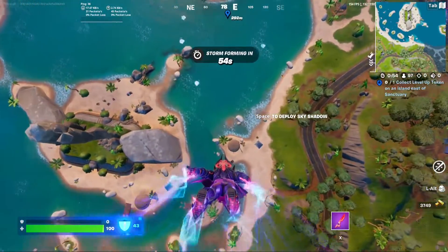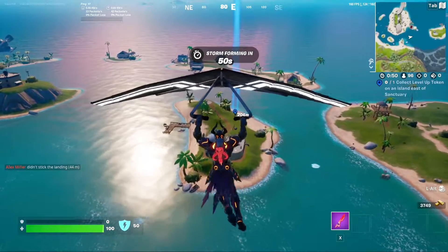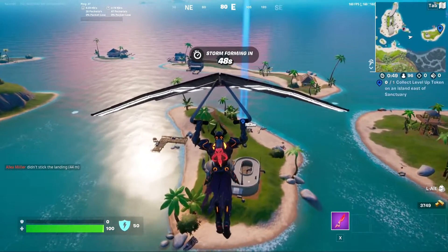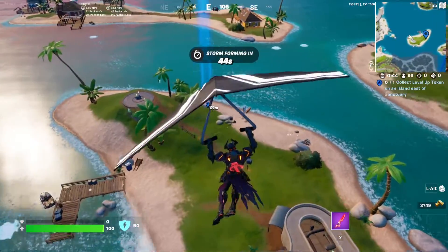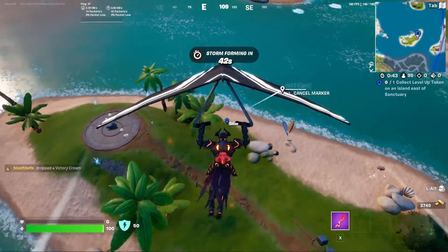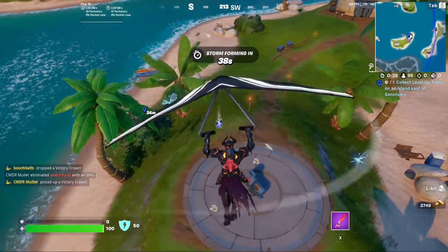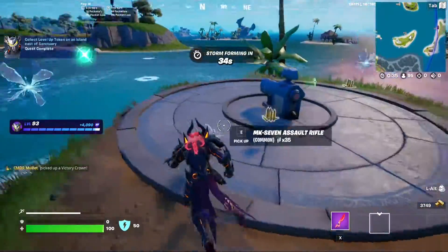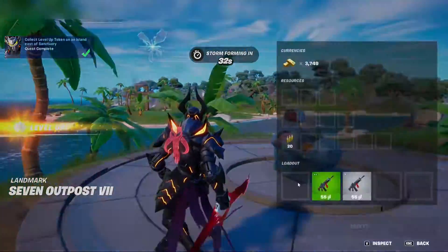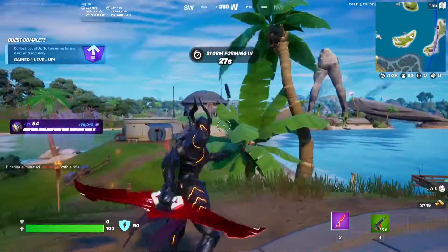Alright, so here we go to the last one of this week. It's the Island Feast of Sanctuary — should be just right over here, easy to find. Right here, right between all these rifts. And that's it — that's all seven of them. Enjoy your back bling, guys.